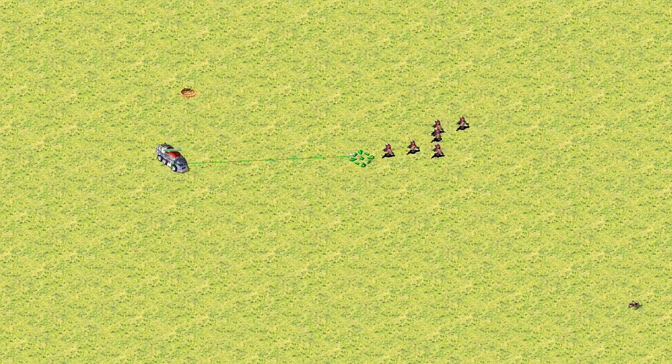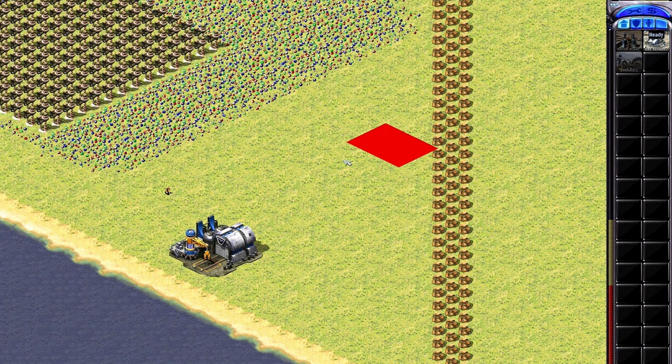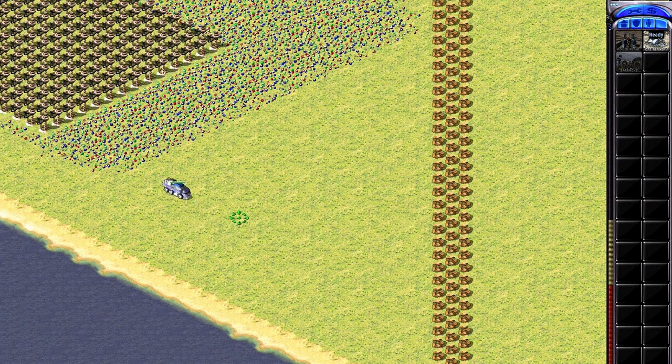There shouldn't be any tanks or units near the MCV that could block it from deploying — that creates a whole different problem. Sometimes infantry can also block your MCV from deploying, and if tanks or drones get near your MCV they can get inside it and you'll lose it. All the action should be far away from your MCV. Use this trick only as a secondary response. It can save you money from building defenses and let you crush annoying infantry quickly, including dogs that might block your factory.